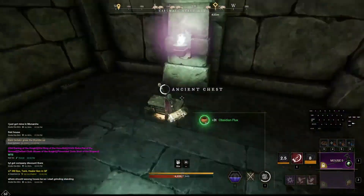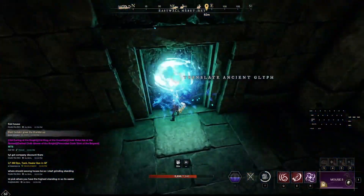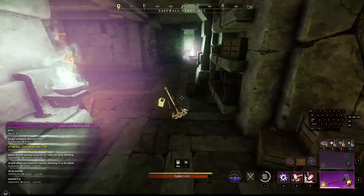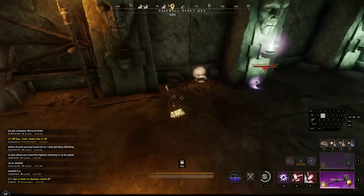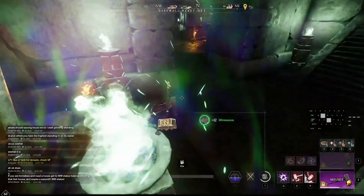We're going to be running for a bit after this, just out the door, up the steps, and to the right. You'll notice there are a couple extra chests I grab along the way and you're totally welcome to grab those as well. There's one up on the right next to this archer — if you're careful enough, you can avoid aggroing all these mobs.